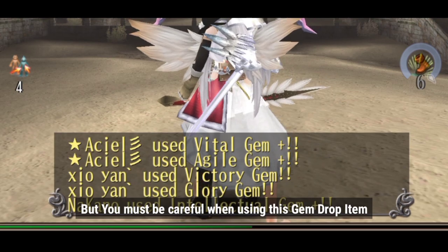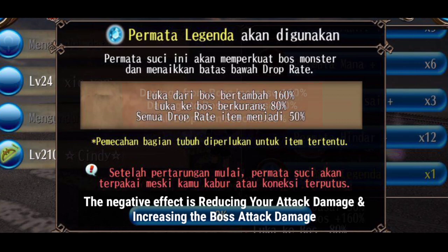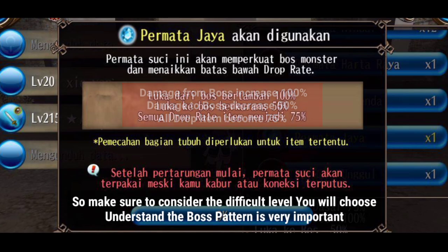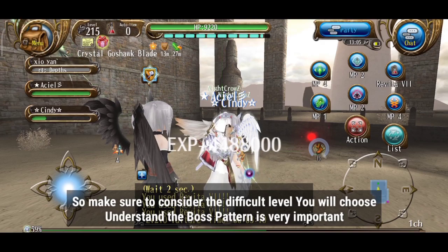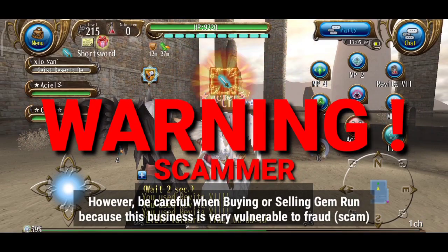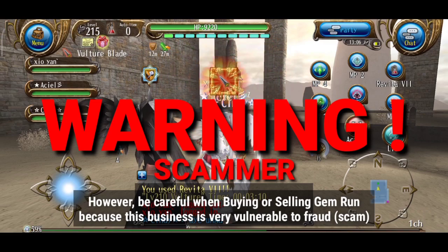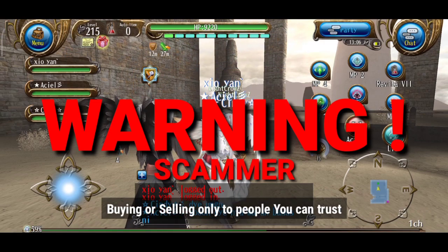But you must be careful when using this gem drop item. The negative effect is reducing your attack damage and increasing the boss's attack damage. So make sure to consider the difficulty level you will choose — understanding the boss pattern is very important. However, be careful when buying or selling Gem Run, because this business is very vulnerable to fraud. Only buy or sell to people you can trust.